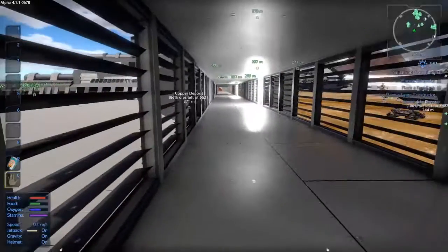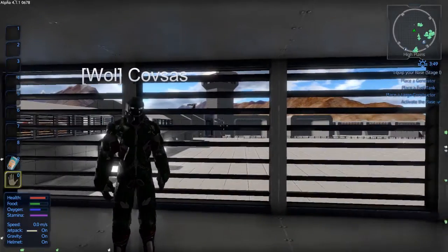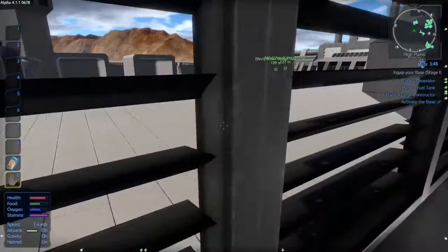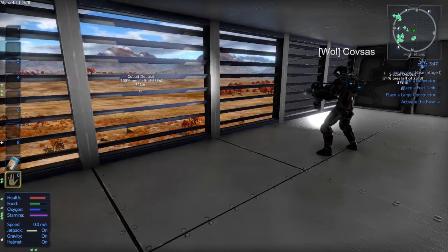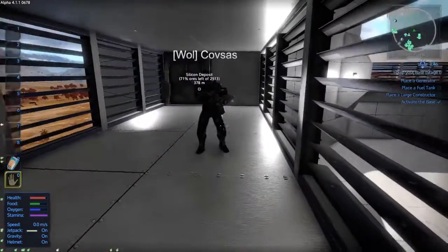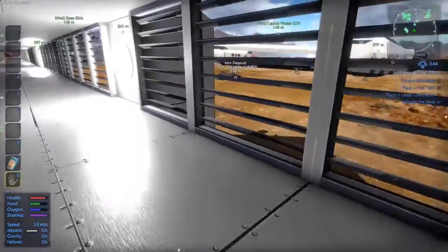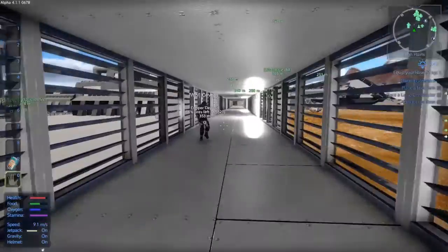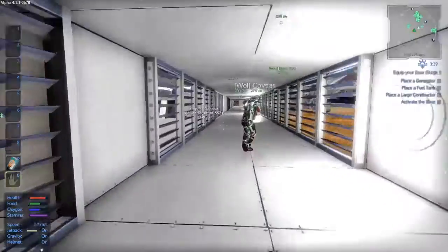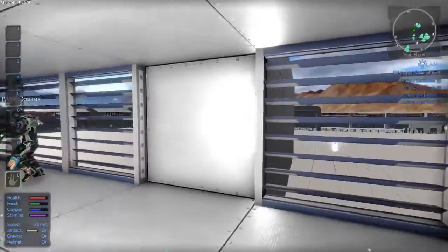This is one of the walkways that surrounds the compound. It has slanted or armored shutter windows — you can see out of them, but unfortunately you can't fire through them. It does look very nice though. As a few people have mentioned, it does look like a prison.